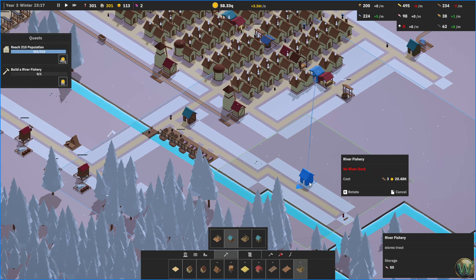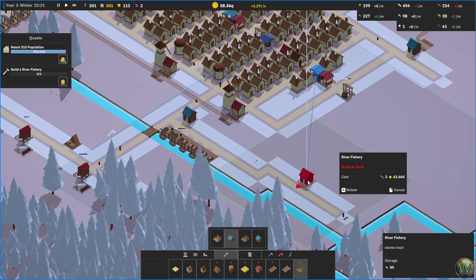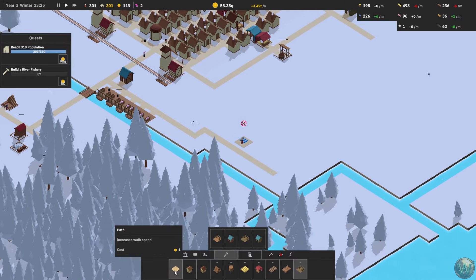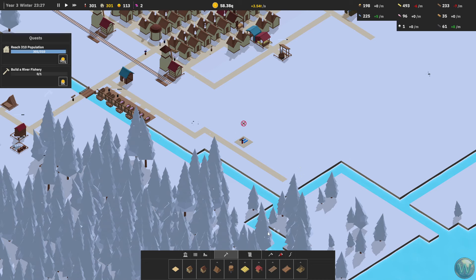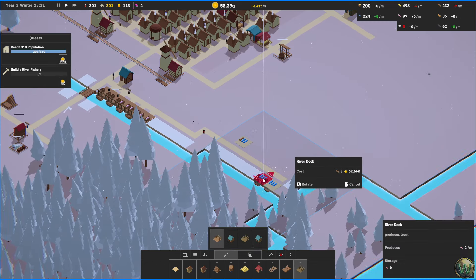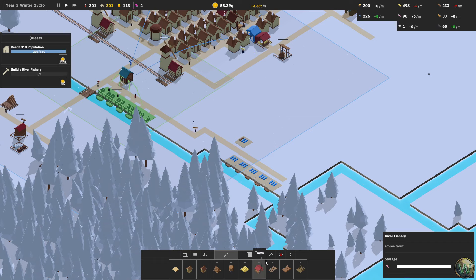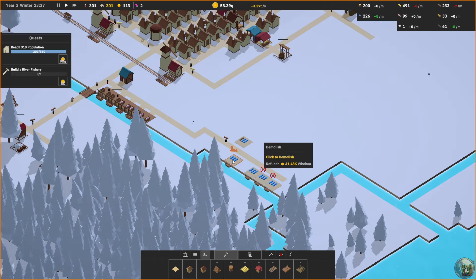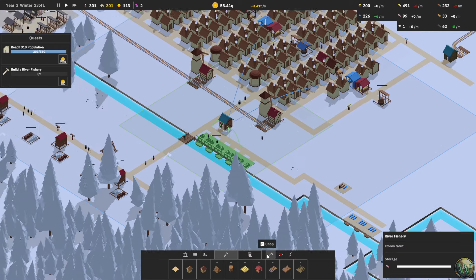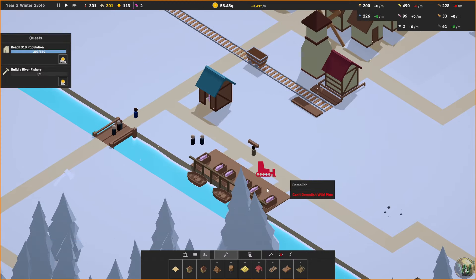I'm purposefully not telling you exactly what I'm doing because it's more fun that way. Let's put this here and then let them build it. We can build some of these river docks here as well. Maybe not the last two yet — let's remove those last two, and then let this empty out by deleting these, most of which are full.